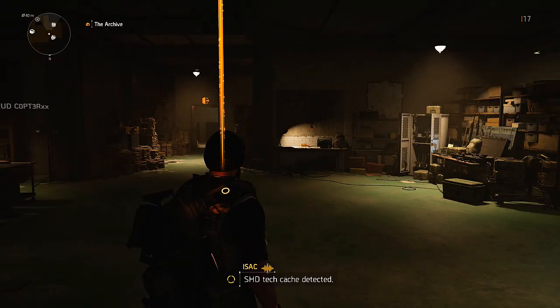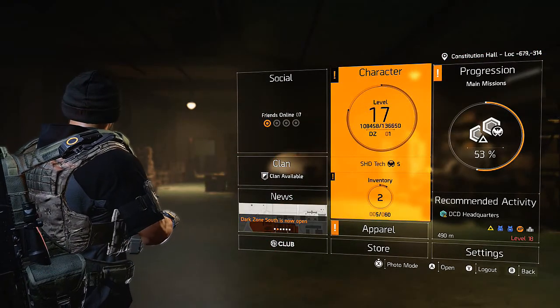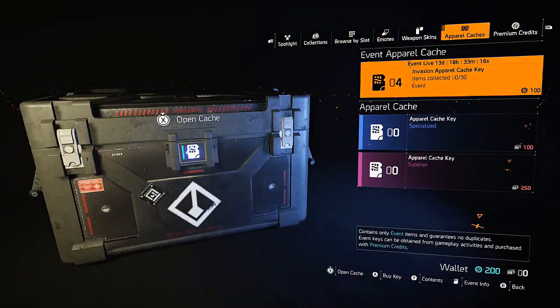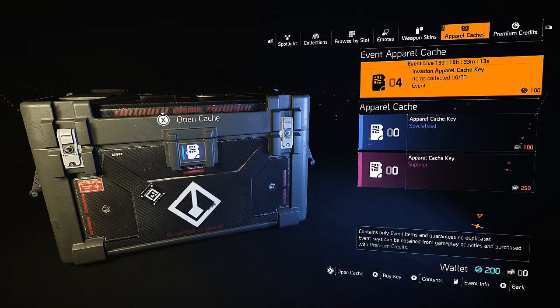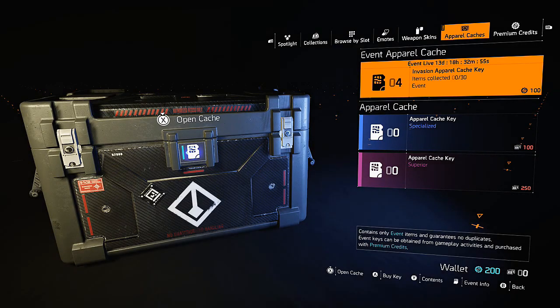Another thing I wanted to do this episode is come into the apparel section over here to the crates. We have four of these special event crates. I think they came out the day after I recorded last week's episodes, so I decided to do them now. We can open all four of them right now.